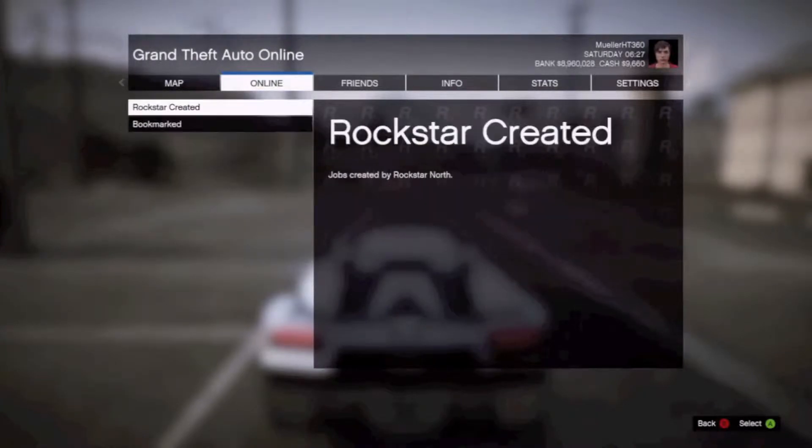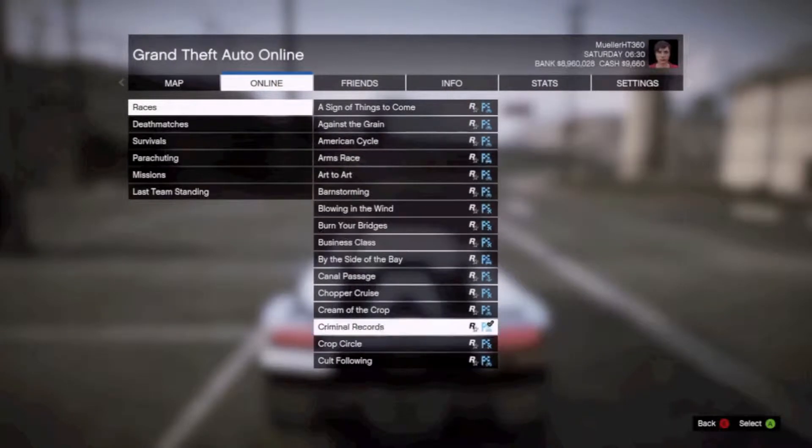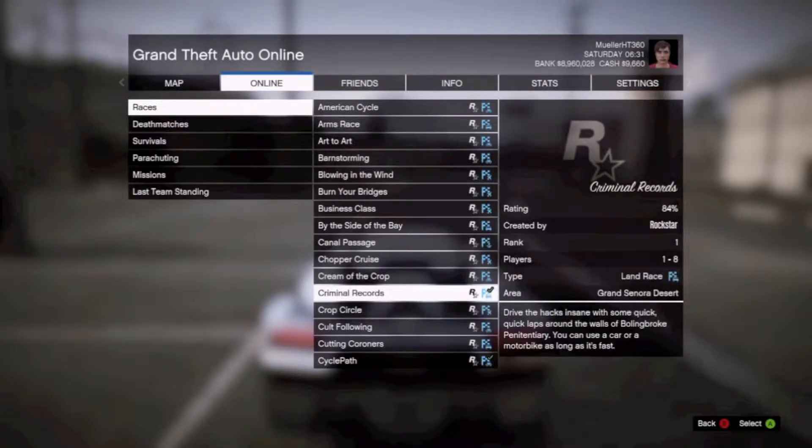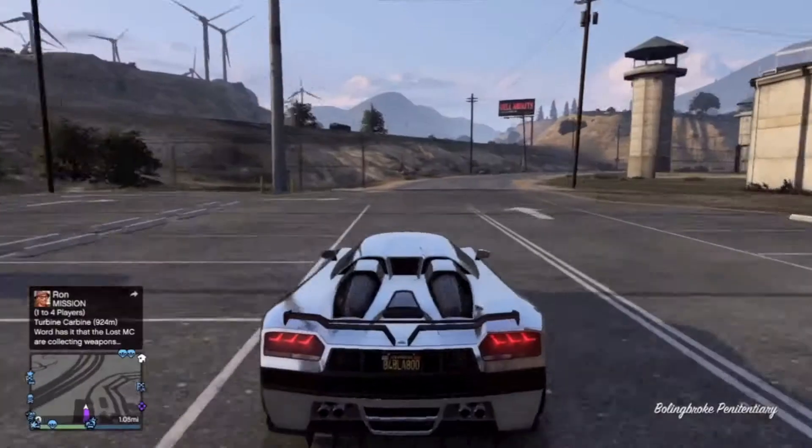You can go to Jobs, then Host Job or Join Job. I think Join Job doesn't have specific races you can join. But you go to Criminal Records and you can host that. If you don't have any friends, I'd recommend driving to the prison and searching.